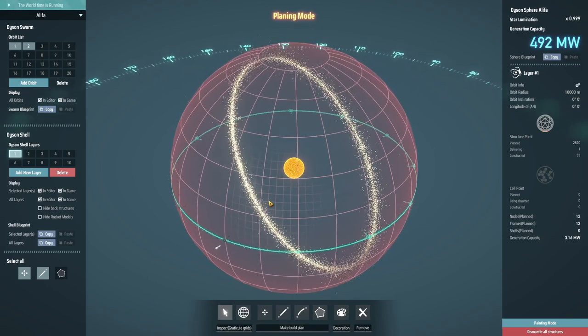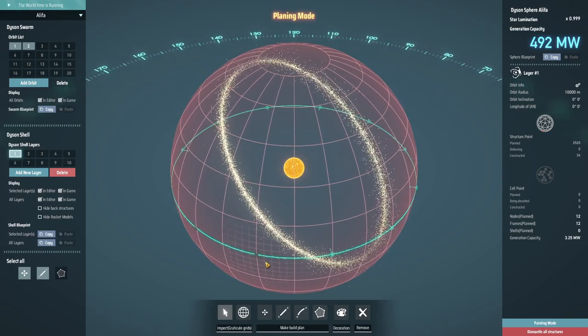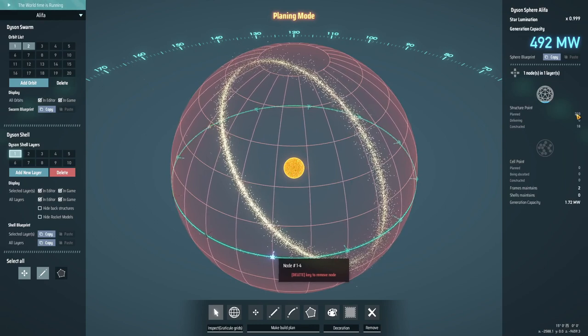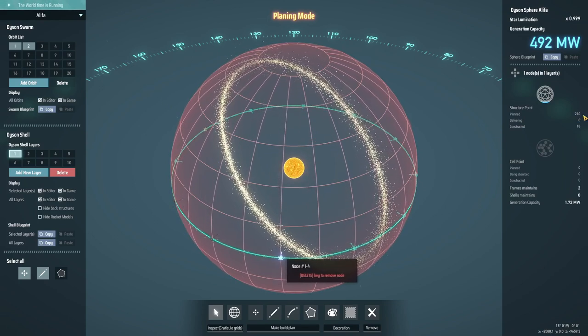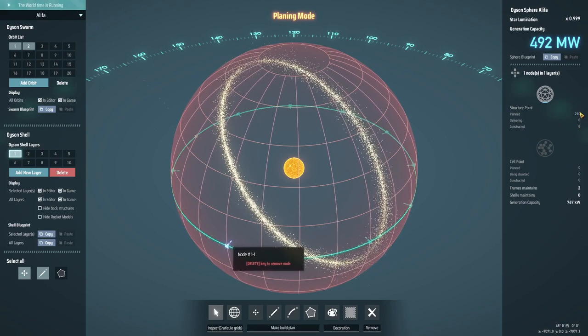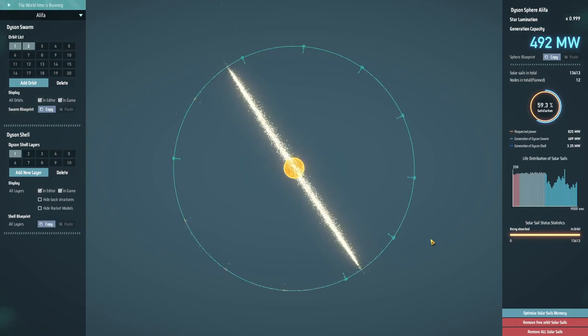For now that seems like a good idea but later on it may or may not be. The rockets will keep coming in and gradually build up these nodes. Each node when I select it tells me I've planned 210 structure points for this particular node - 18 have been constructed on one, only 8 on another. It looks like each rocket is one structure point, and there are 12 nodes, so we're going to require about 2,500 rocket launches to get all of these built up.